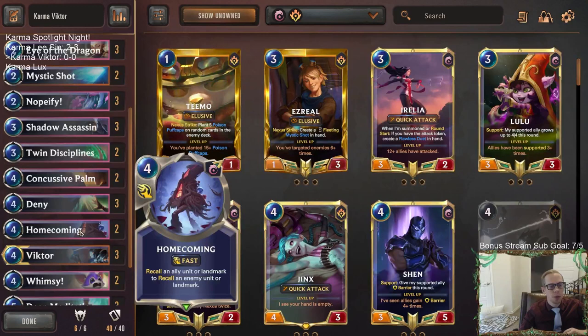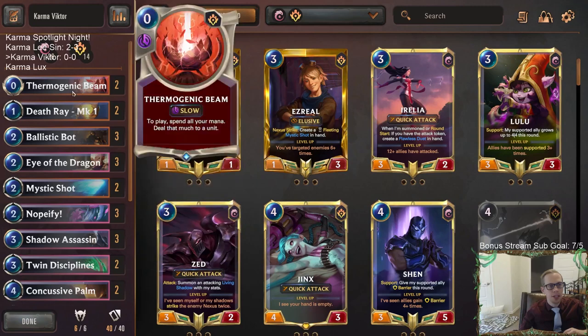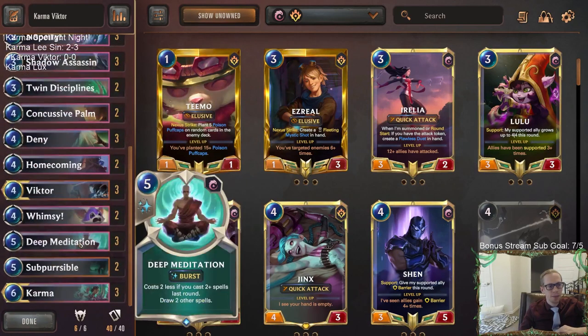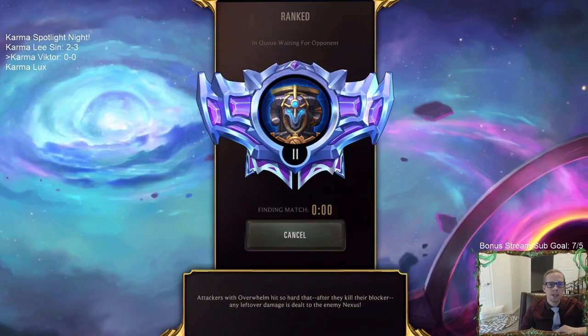I'm playing Shadow Assassins for extra card draw and they can work well with Homecoming. For early removal we have Mystic Shot, Death Ray, and Thermogenic Beam - basically the same package as the other deck. Whimsy is great against all these dragon decks running around with Screeching Dragons and Eclipse Dragons, and also against big Targon celestials - you can make a huge elusive celestial into a 1-1. Let's go play five ranked games with Karma Victor.